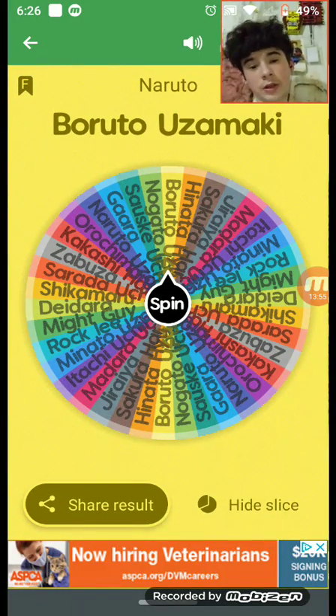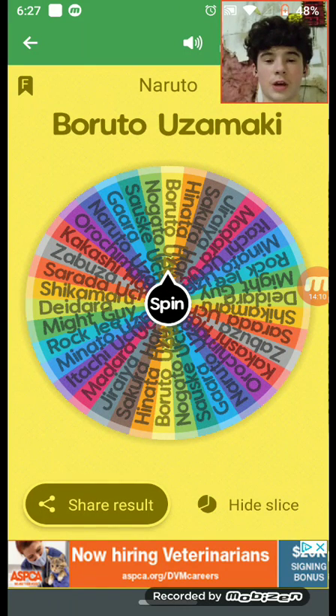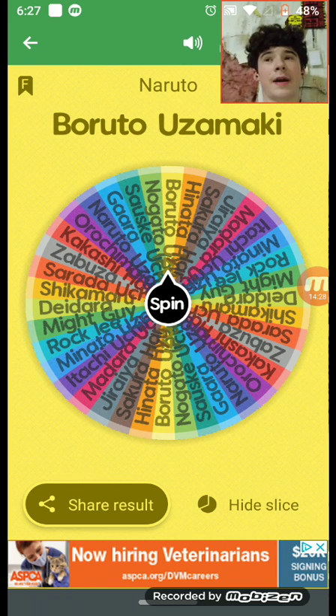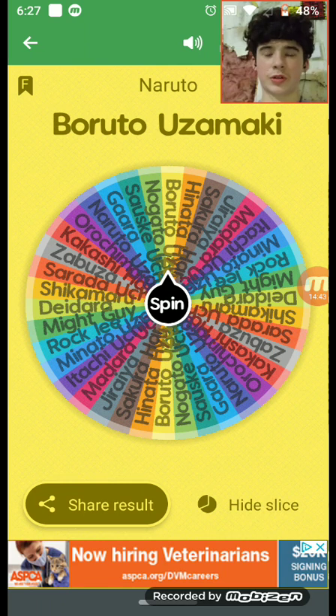Now we're rating Boruto Uzumaki, the son of Naruto. In Boruto, Naruto is the Seventh Hokage, which means he's basically the president of their village. Boruto inherits a lot from Naruto — I'm guessing he can go Sage of Six Paths or Sage Mode, and he can do the Rasengan. He has his own genjutsu and doesn't just copy everything Naruto does.